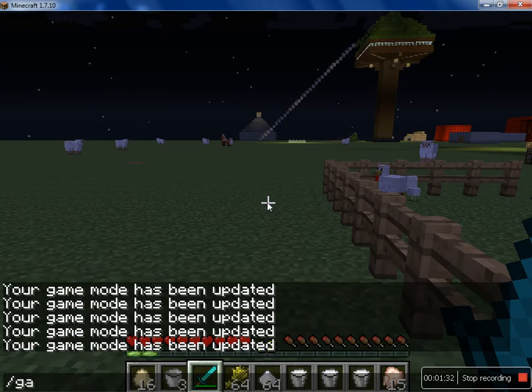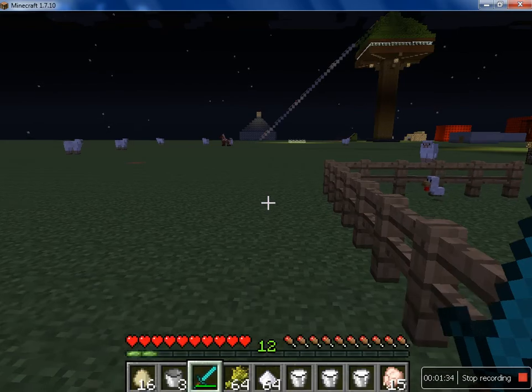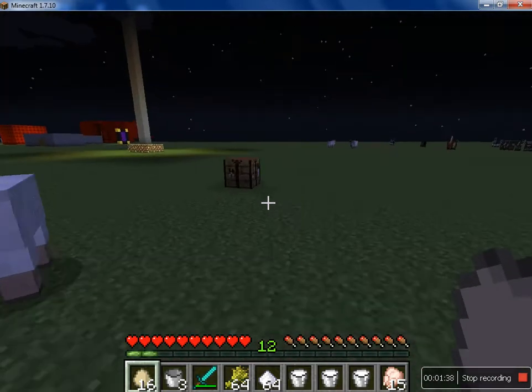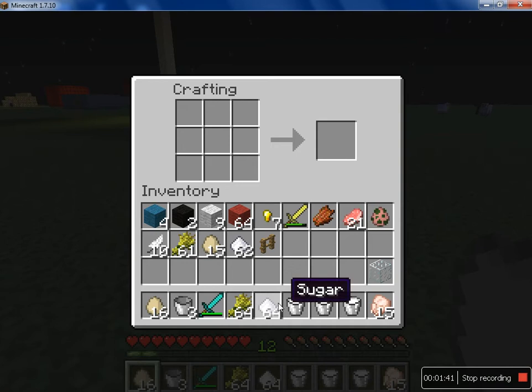So now I'm going to get some eggs, which I've already got right here. So now to make a cake, you need two sugar, like this.